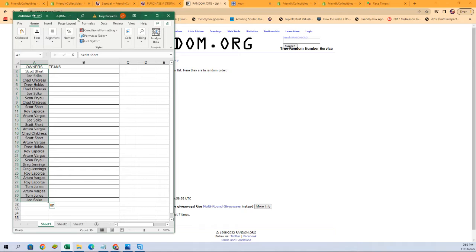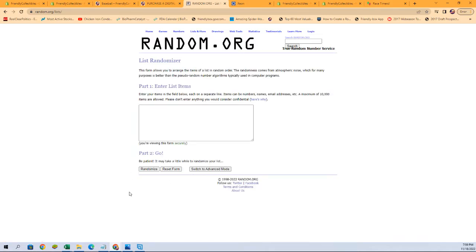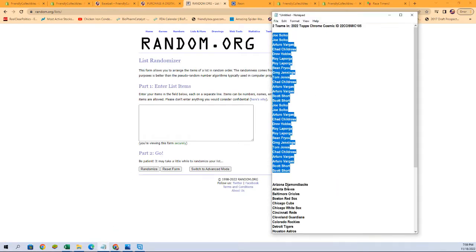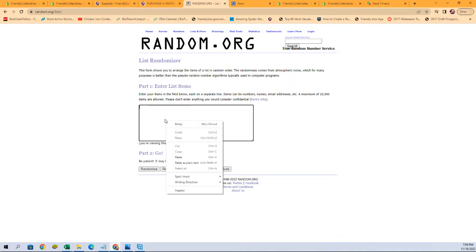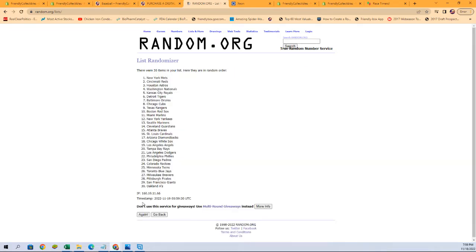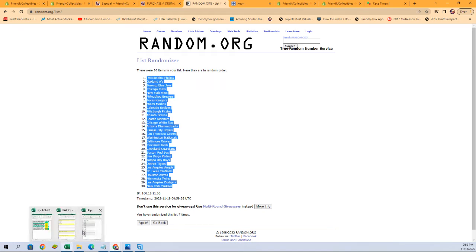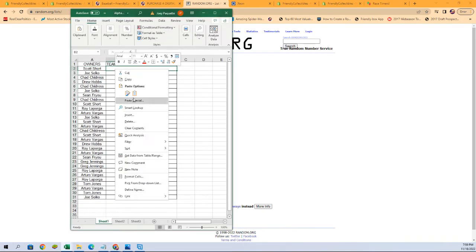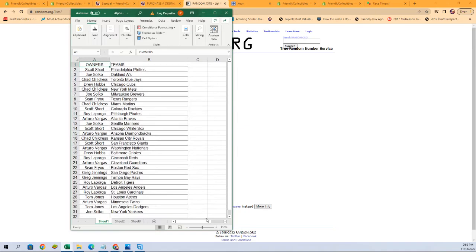All right, let's get a fresh randomizer and our team names. Copy and paste them in — again seven times: one, two, three, four, five, six, and lucky number seven. Phillies at the top, Yankees at the bottom. Let's copy that and paste them over here. There we go — there is our lineup. Let me make this a little bit larger so we can see it.